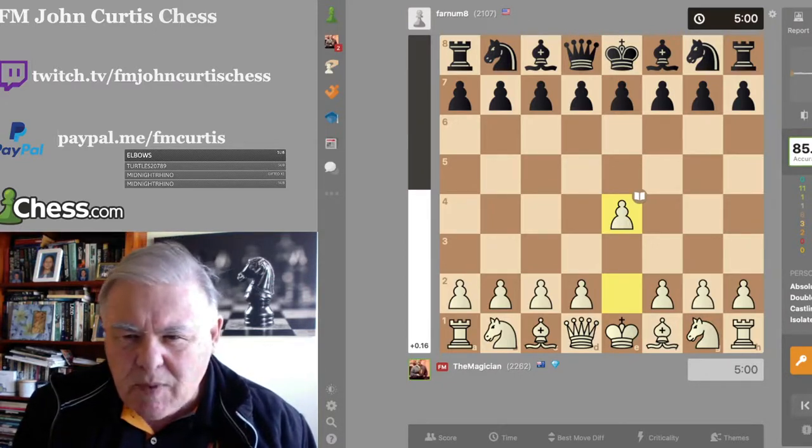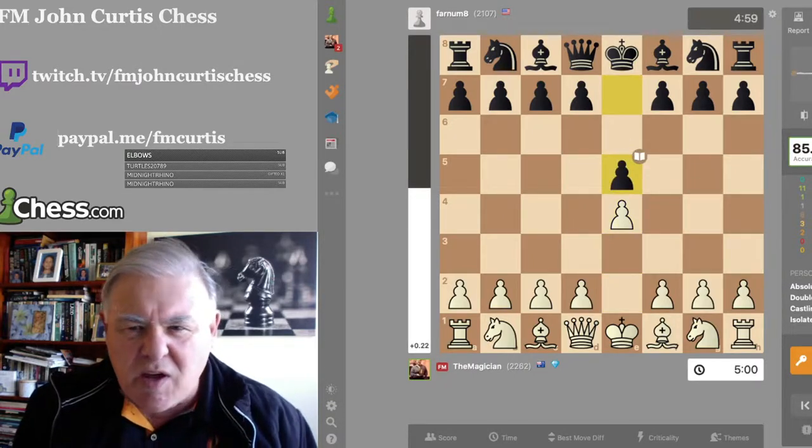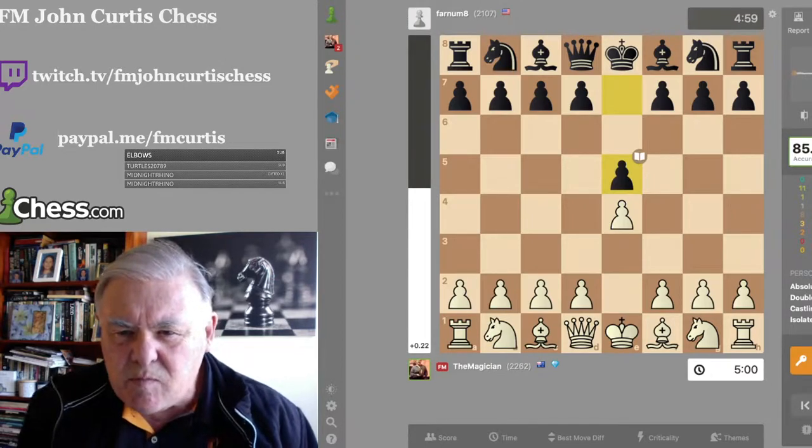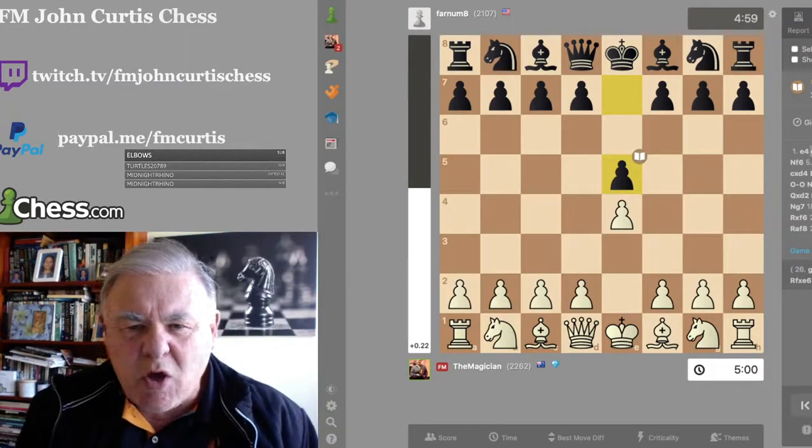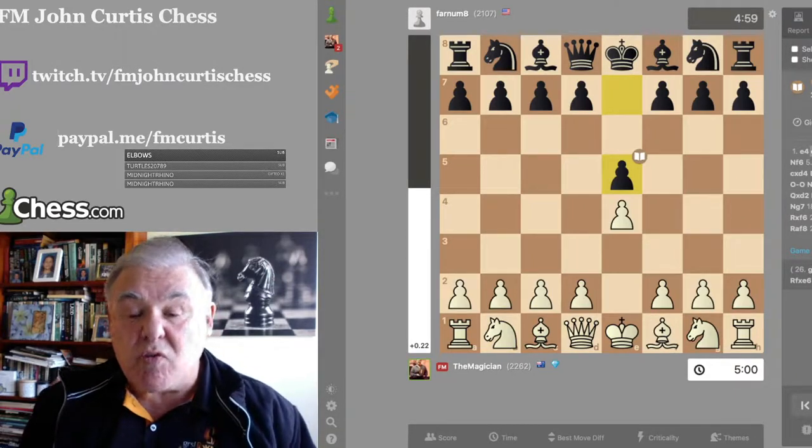Game 1. Our opponent did not play very well — he only achieved 23.5% accuracy. We start off with E4, E5, and we're playing the Giuoco Piano, the centre attack.